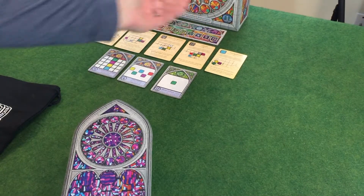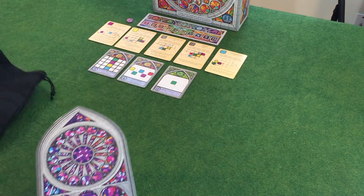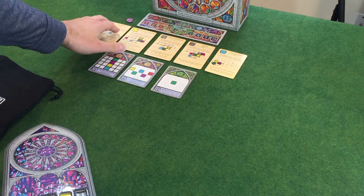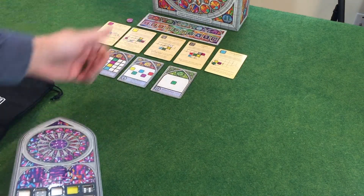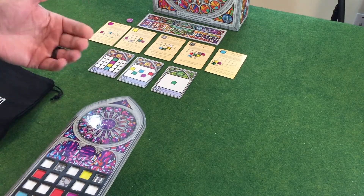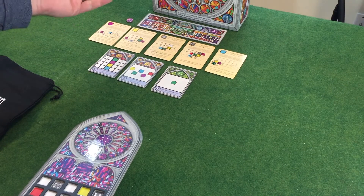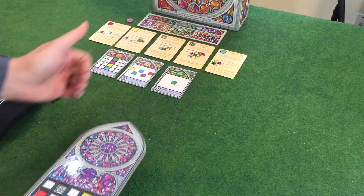Each round I'm going to draw randomly from the bag four dice. Two of those dice are going to be placed in my window. The other two are going to go one of two places: either onto one of these tool cards to pay for its ability, or up here on the round marker. At the end of the game, the score I'm trying to beat is going to be the total number of pips on the dice on the round marker. So generally speaking, you want to put low-value dice up there because you don't want it to add up to a whole lot.